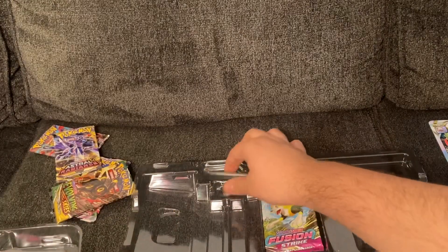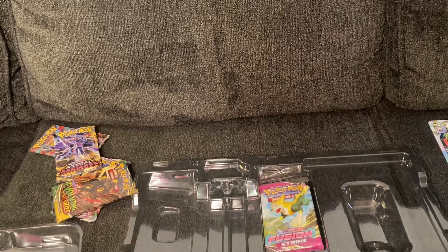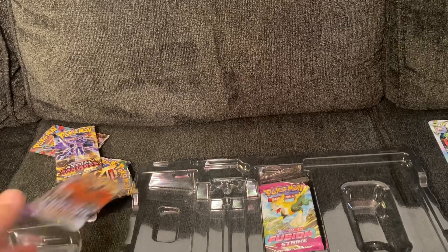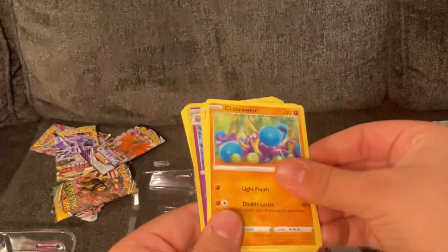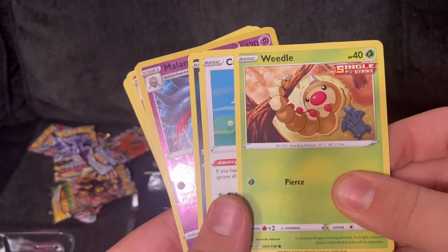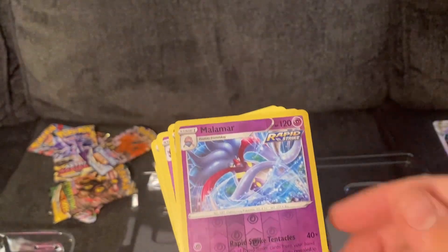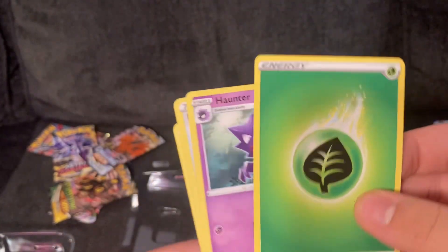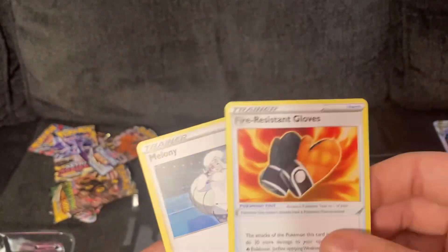I got this one next. A Crawbrawler, Snorunt, a Weedle, Castform, a Coalossal — that looks good. Rapid Strike Malamar, Vaporeon, a Grass Type Energy, a Haunter, Fire Resistance Gloves, and Melanie.